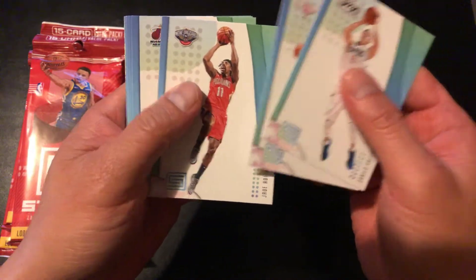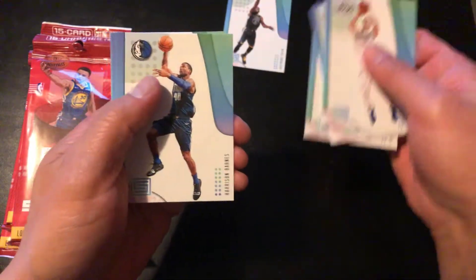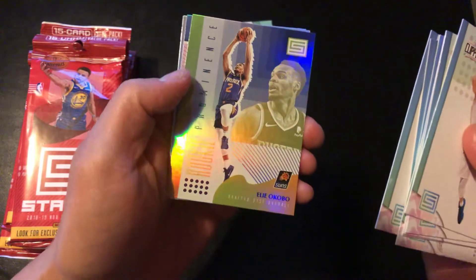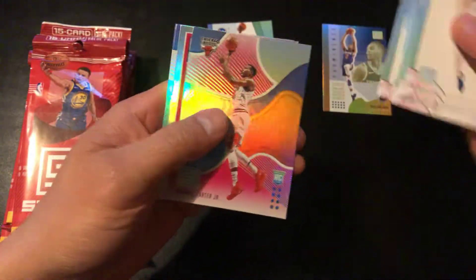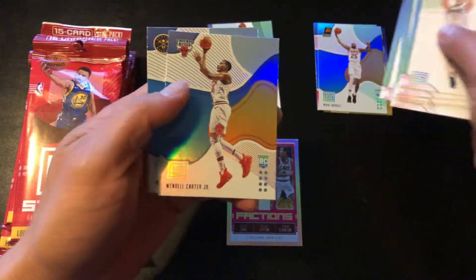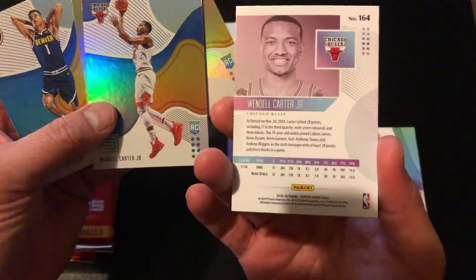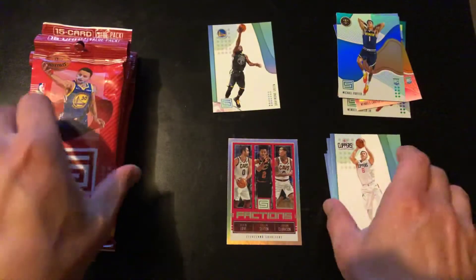Alright, here we go — Gallinari, Chris Paul, Drew Holiday, Josh Richardson, Kyrie Irving, Draymond Green (I collect the Warriors), Harrison Barnes, Mike Conley, CJ McCollum, Eli Okobo rookie prominence, Wendell Carter Jr. rookie factions of the Cavaliers, Mikhail Bridges rookie. Wendell Carter rookie again — oh, this one's red. So we've got a regular and a red parallel. The red is just a normal parallel, and then Michael Porter Jr. Nothing great in that one.